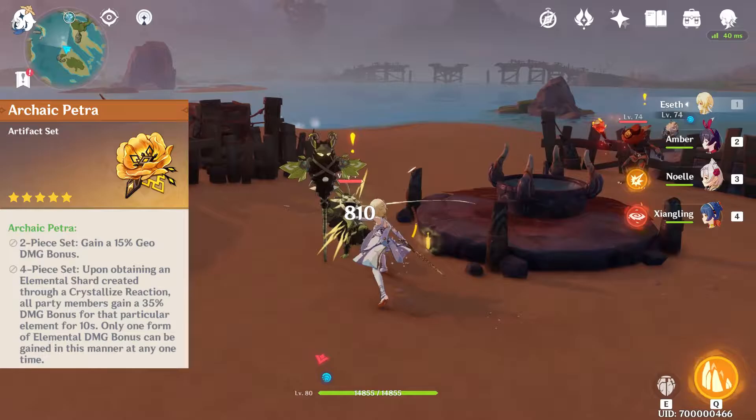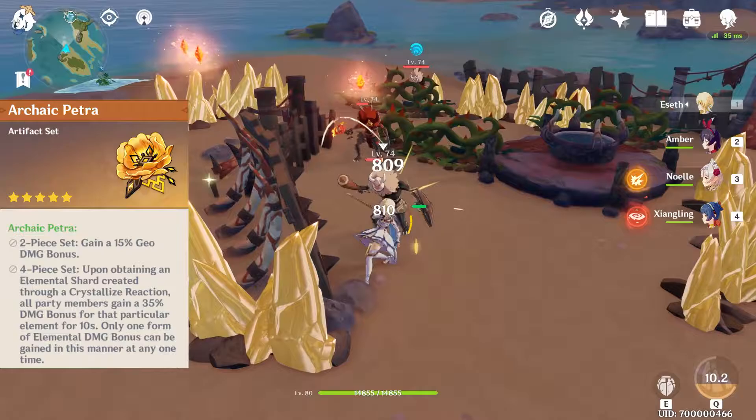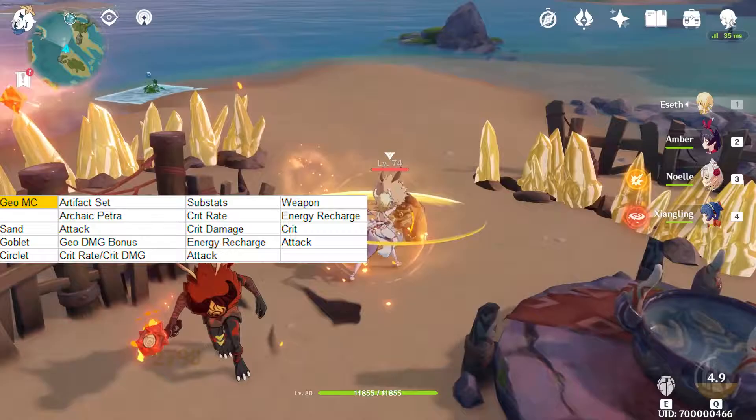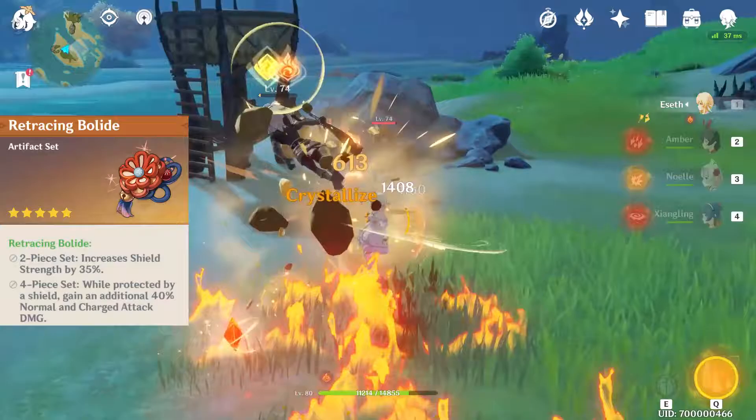For MC's Geo variant, the Archaic Petra set covers a similar role to the Viridescent Veneer. You need to prime a target, cause a Geo Elemental Reaction, and pick up the resulting crystal shard to grant your team a 35% Elemental Damage bonus to that element for 10 seconds. Just like the Viridescent Veneer, this works best with characters who have high Elemental Damage output. Still, it's yet another support-oriented set and one I wouldn't put on MC due to her skill leaving obstacles around.